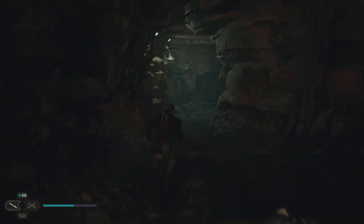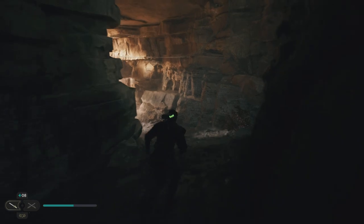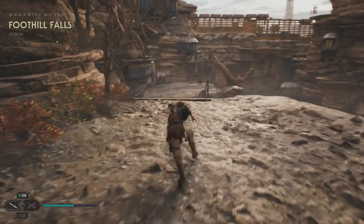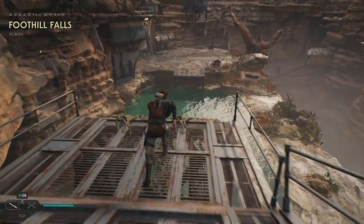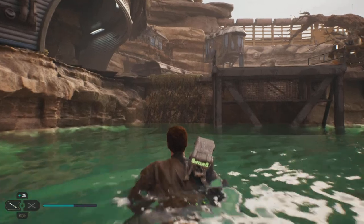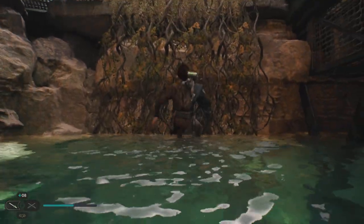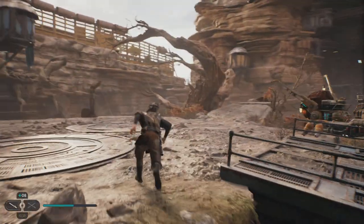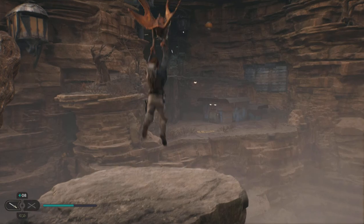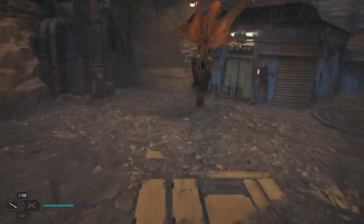So we're going to head down this way — you can skip ahead, I'll try and put a timestamp if you already have the Fonky Caverns unlocked. You're going to go this way, climb up these vines, and over here you're going to have a Relter. Jump on that and you're going to come over here to this little abandoned shack.